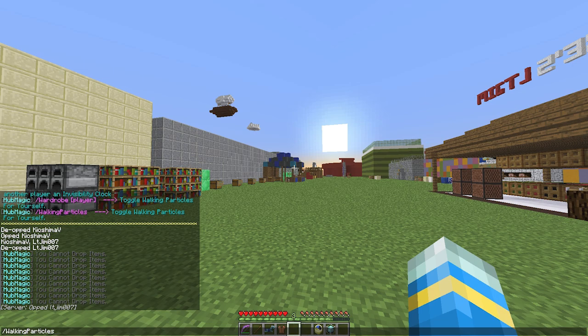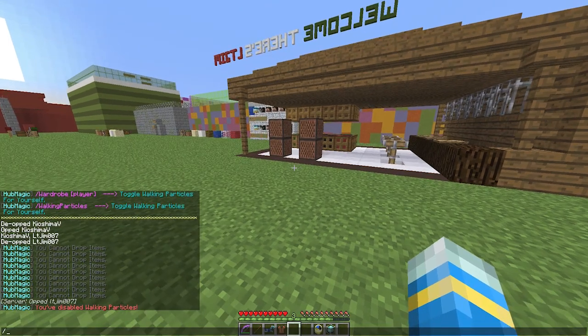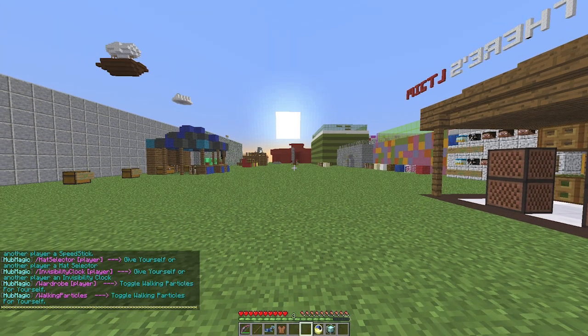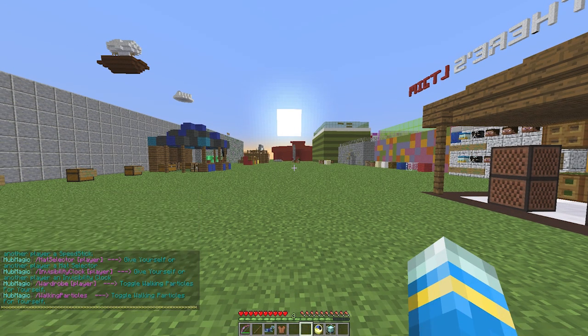We can disable the particles by doing '/hub walking particles' and that will obviously disable them if you don't want them anymore. If you do '/hub magic' that will show you all the commands, so if you lose one of these items you can use a command to get it back to yourself or give it to another player, which is awesome.